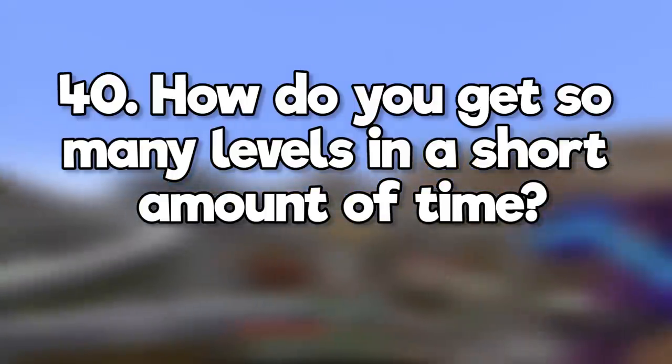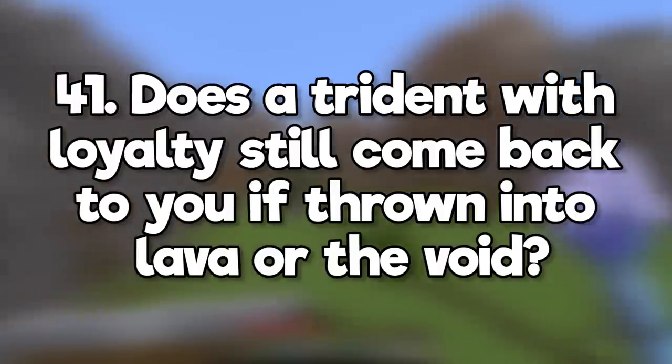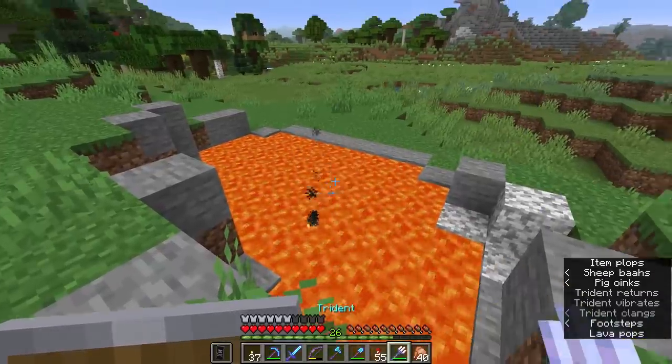How do you get so many levels in a short amount of time? Experience farms and villager trading. Does a trident with loyalty still come back to you if thrown into lava or the void? Lava, yes. The void, no — although that's changing in the next update.